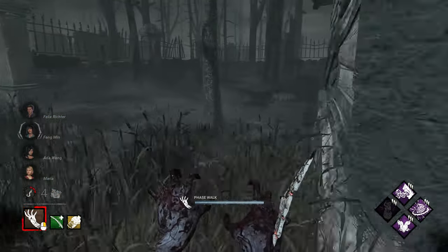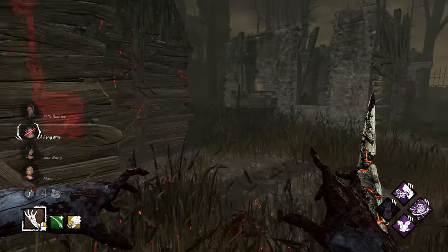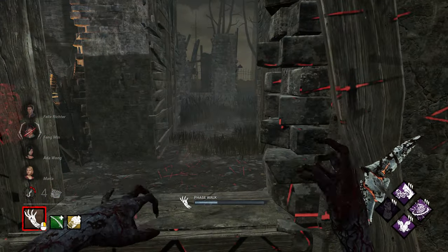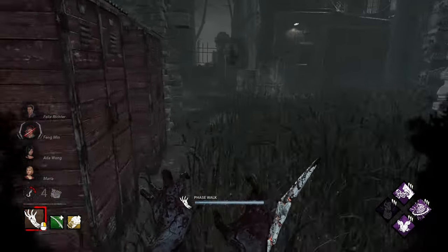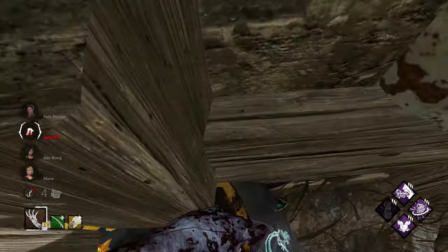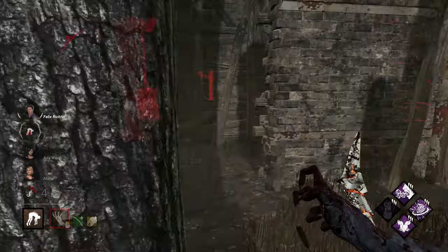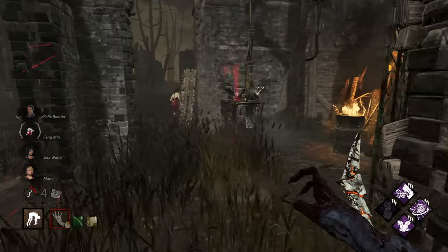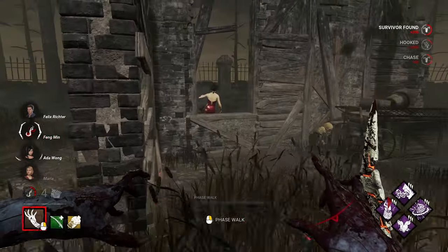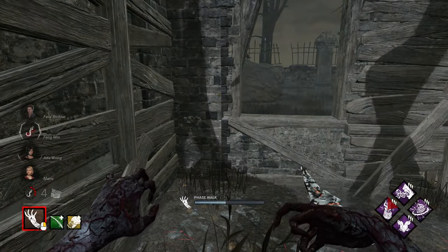Here she is — not doing so great on the phases, that's a poor one. Let's get rid of this pallet though. It is harder when they're healthy. The phase landed right on her — good stuff. Anyone on this gen? Doesn't look like it. Oh she's sticking around. No way — the tracking was perfect there, landed directly behind her. Going for the flashlight save but it's not going to matter. Staring directly at the wall, nothing you can do there. She's actually dead on hook — that is crazy, I wasn't even trying to time it out.